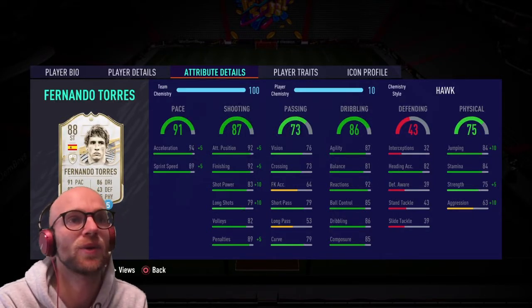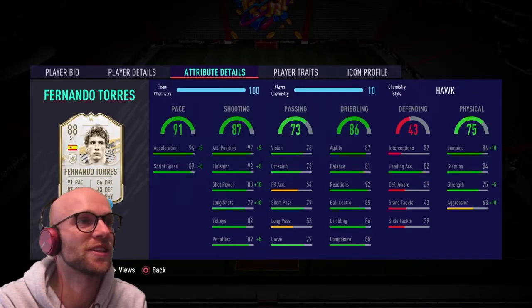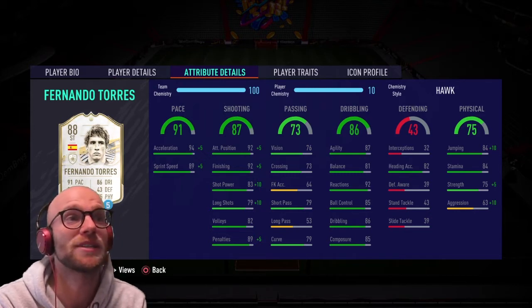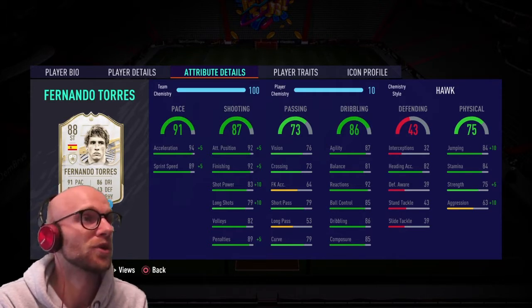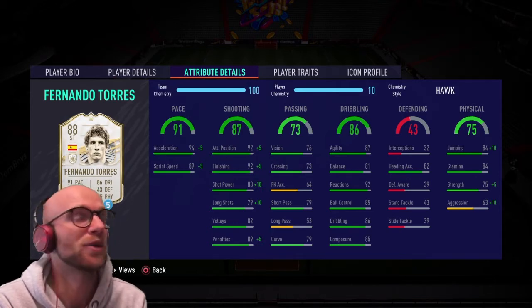Not too much passing with Fernando Torres. For the physicals: 84 jumping, 84 stamina, 75 strength — very good. 63 aggression is a little low. I had the baby Torres and it was phenomenal, but this mid version has a way better upgrade in pace, shooting, and dribbling. He was about 2 million coins but is now only 900,000 and dropping because of the SBC. The SBC comes in at a higher price than the tradable transfer market Torres, so it's probably not smart to do the SBC — better to buy him off the transfer market.